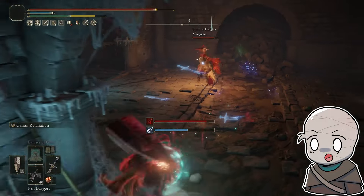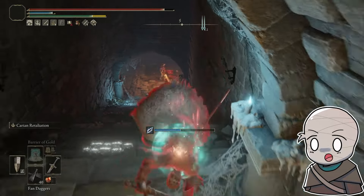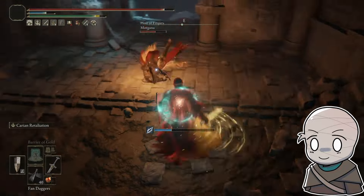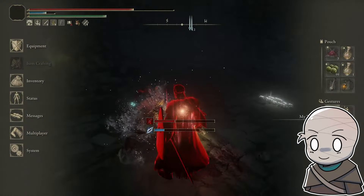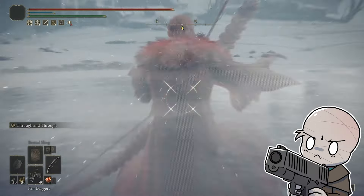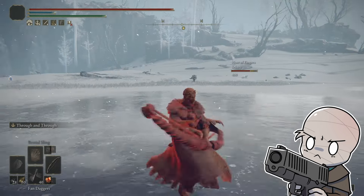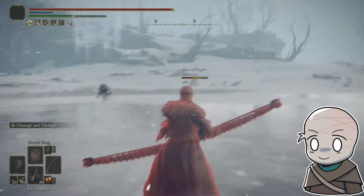I wanted to turn the microphone towards you, dear viewer, proverbially, for just a moment. Is there a hybrid build you like? Is there something you enjoy that's not a pure dex, pure strength, or pure damage stat build? I personally am a fan of 50-54 strength with 20 or so intelligence — I like those weapons on offer, and you don't have too much intelligence so that the heavy infusion isn't too bad. Tell me which hybrid build you like — I want to hear about it. Sometimes people have weird and zany combinations when they mix their stats, and I want to hear about it.